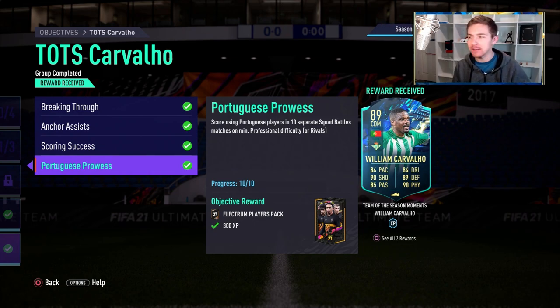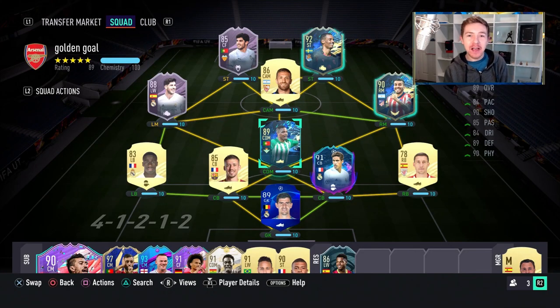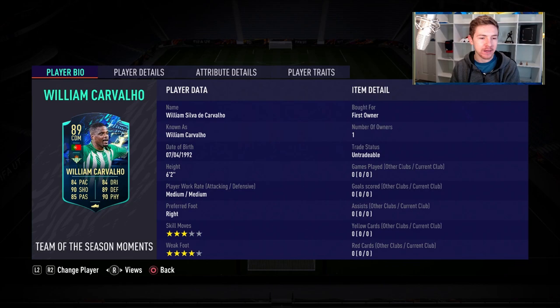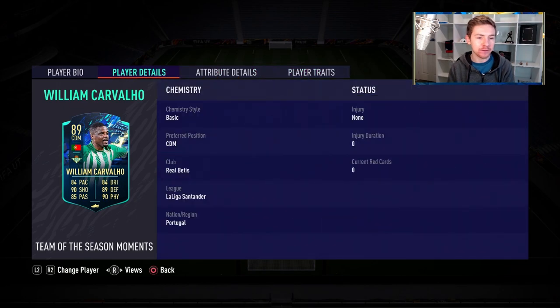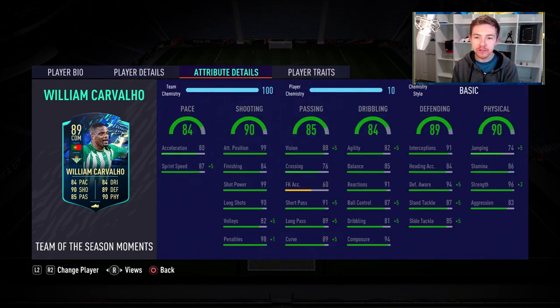This is the side we're going to be starting Cavalier in. We'll play 4-1-2-1-2 to start, but we may switch to 4-2-3-1 in second halves to see how he does in two different formations. He comes with a four-star weak foot and three-star skills, and sadly no traits to really discuss in depth.